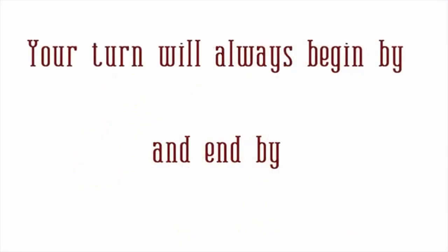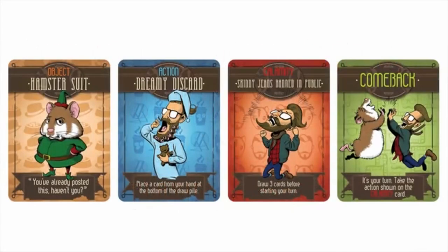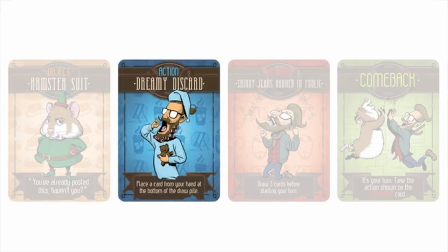Your turn will always begin by drawing a card and end by playing a card. There are four types of cards in the game. Object cards serve as simple discards — no action is taken when an object card is played. Action cards, as the name suggests, cause you to take a particular action when they're played, helping you to either accumulate or get rid of cards.